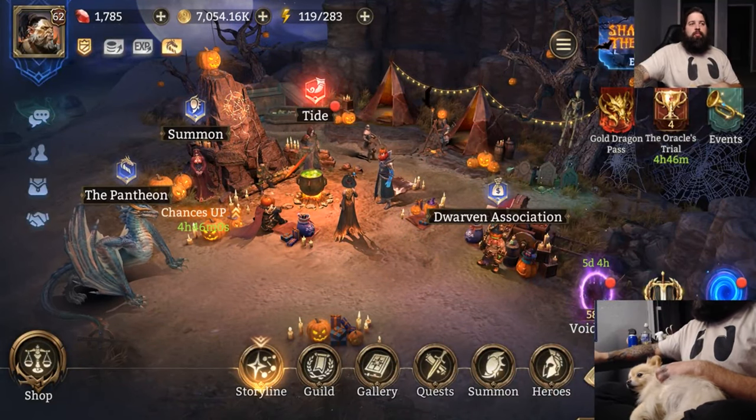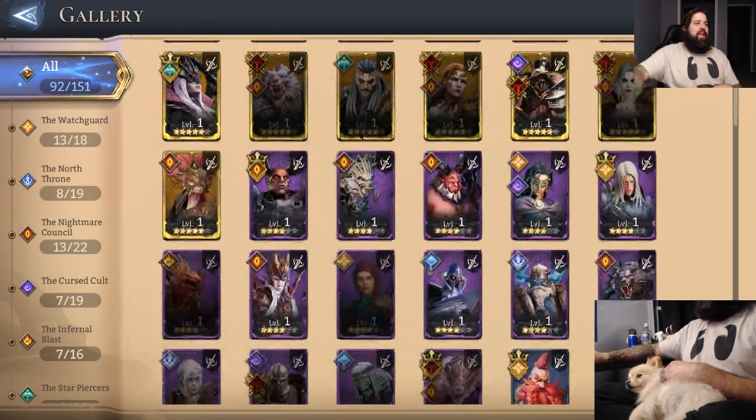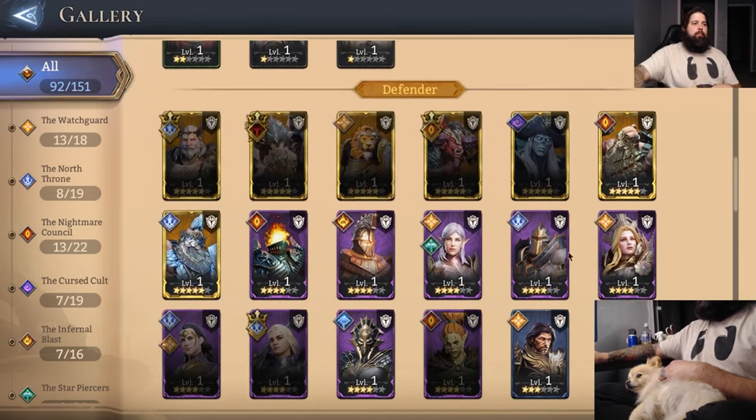Aloha ladies and gentlemen, welcome. My name is Sprinklebeard and today we are doing an Evaluate the Epic on the tank, Muriel.